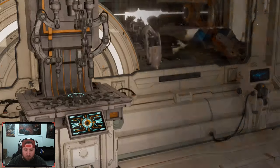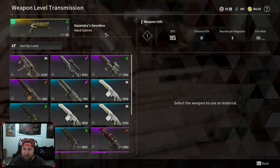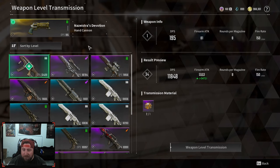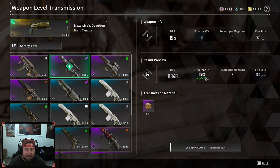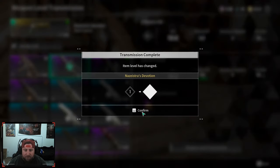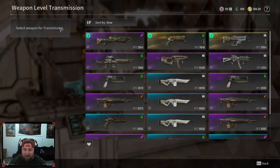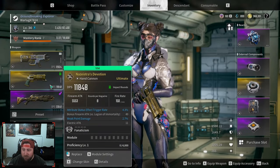We'll do it one more time to show you how to do it on another gun. We'll come in with the Naz Devotion, select this 34 weapon to use as the material, and you can see the increases here which is super cool. We'll spend another one of the phase exchangers — boom, Naz Devotion goes to 34. Easy peasy. Rolls change which is fine and now we have a super awesome hand cannon weapon.